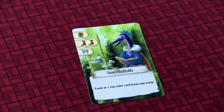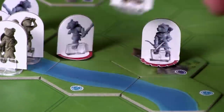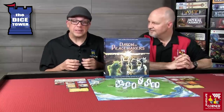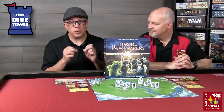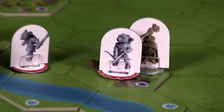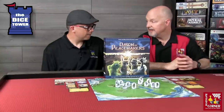Next up is the icon that looks like a foot — you can move your peacemaker to spots anywhere on the board. You may need to do that because a lot of the time when you're using influence, you have to be in a space with a certain troop. The third thing you can do with your peacemaker card is fortify, which lets you put fortify tokens on a particular hex and add defensive value to whatever troops might be on that hex.